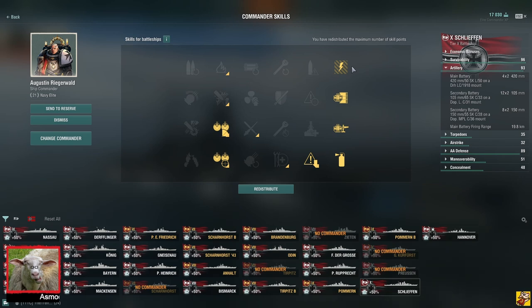It only works if you start with fire prevention versus just take the whole right line, then take concealment. Only then you can start building this. So you're 14 points in on your captain before you can even start the rest. It's 14, right? Yes. So yeah, it's really expensive and you can't build anything else.